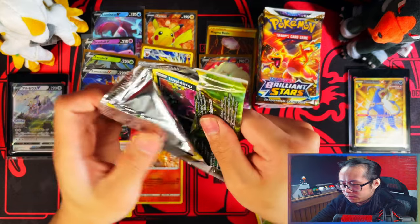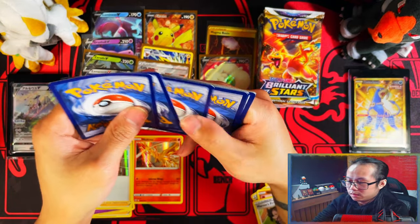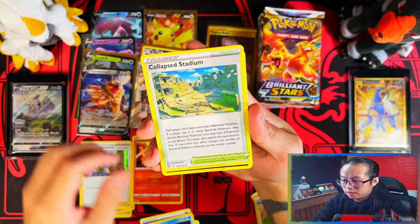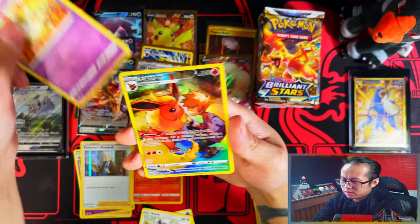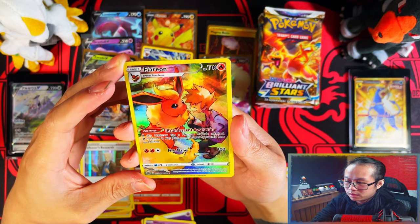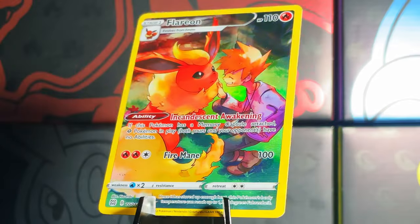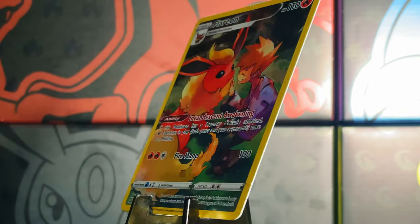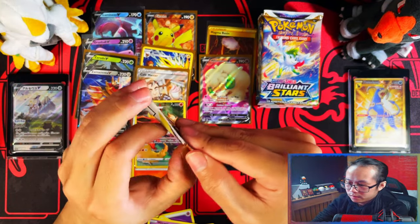I pulled all the V-stars and then a couple of doubles too. With the four V-stars, I was lucky to pull pretty much three of them in one box and then the last one I needed in another. And there's another double-up of the Flareon trainer gallery card. At this point I think I might just start a separate binder for trainer gallery cards rather than doing full master sets.